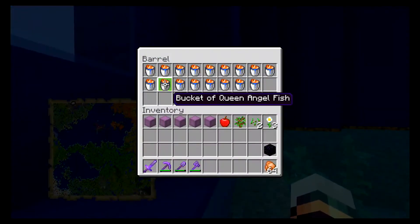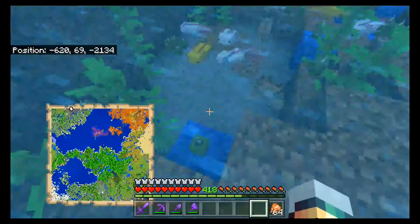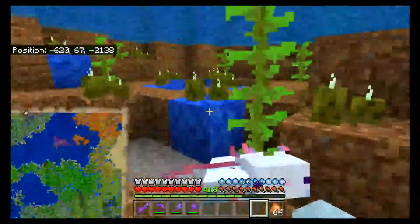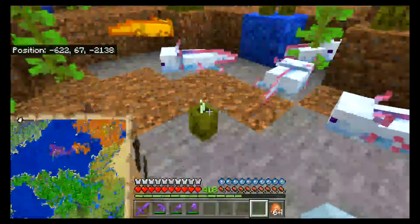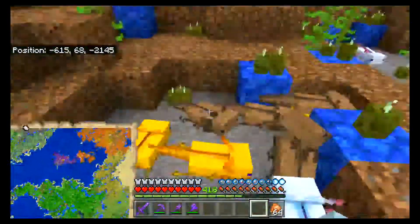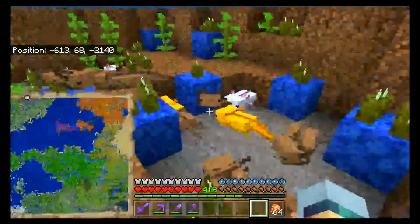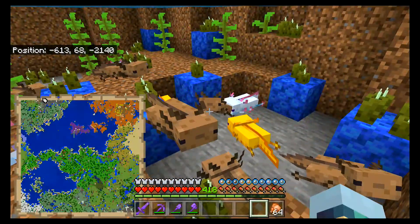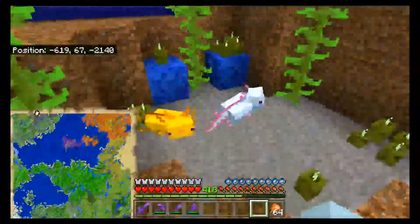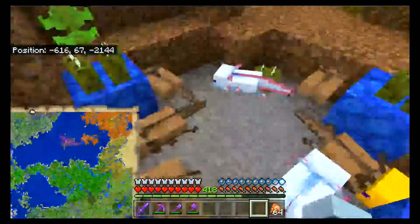I put the barrel in here. I went out and got a bunch more tropical fish so I could breed these guys. It looks like most of them are growing up. I put some kelp out here and some coral blocks and some sea pickles, so they had some light and some fake food, I guess. I've got so many brown ones — I might whack a couple of the brown ones to make room for more of the cyan and the yellow ones. I don't need that many brown ones.